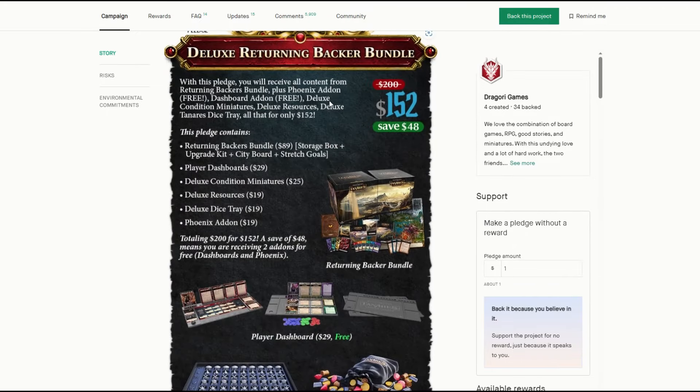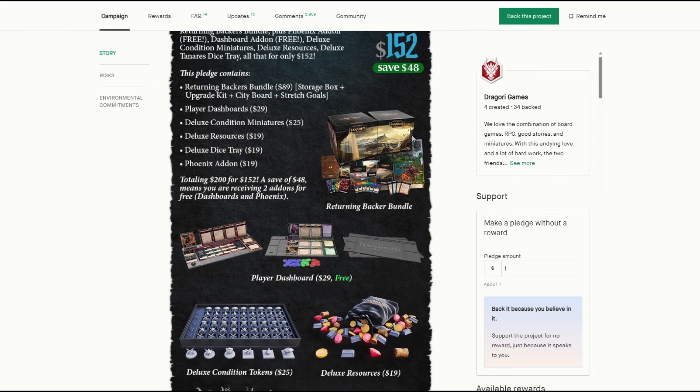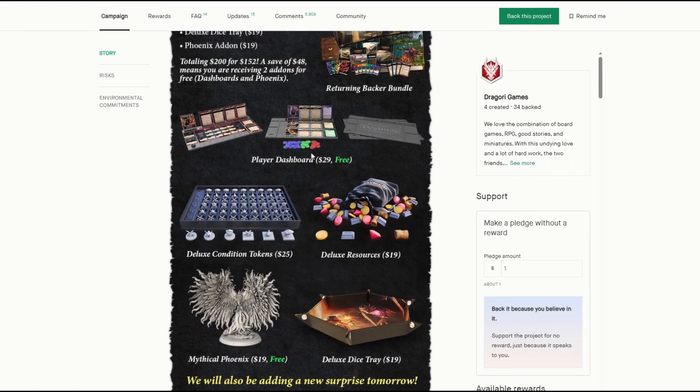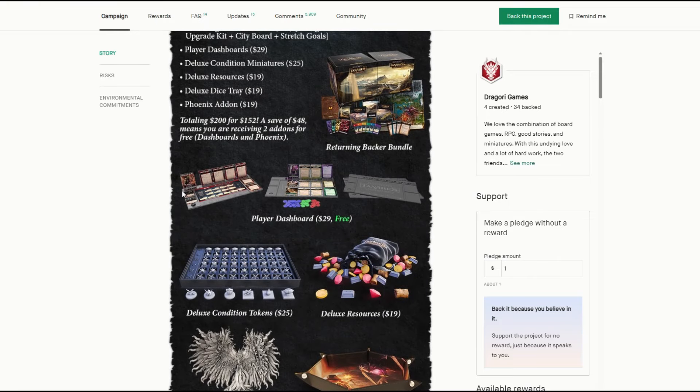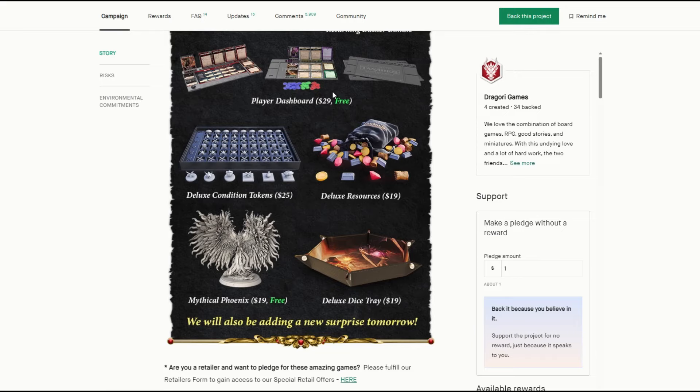They've now gone in with a deluxe version of the pledge, which includes all the new upgrades added since day one after the first day of the campaign. You get everything in the returning backup bundle above, and they've added plastic dashboards — which the game did need a more deluxe version of, because before it was just cards you put on the board. Now they've added extra tokens and plastic boards, so you get four of those. I think this comes in the all-in as well, along with the new Phoenix mini and these dashboards.